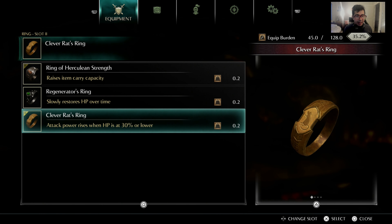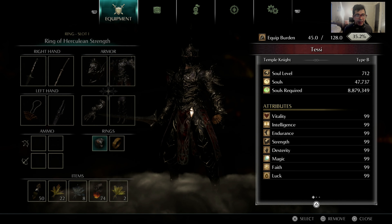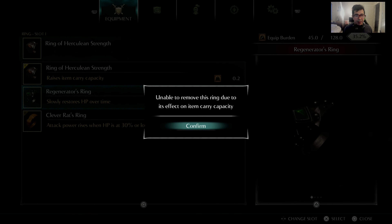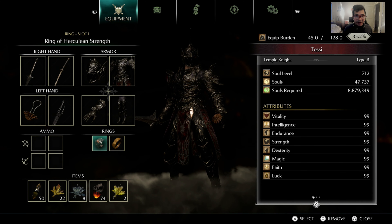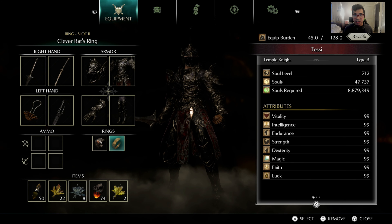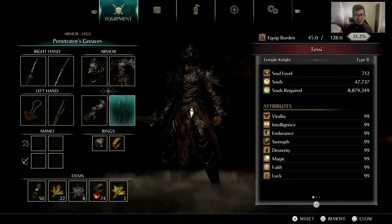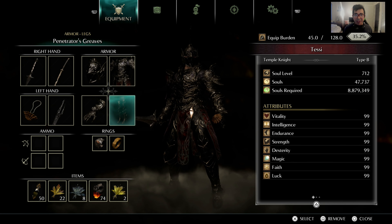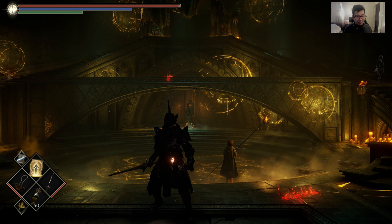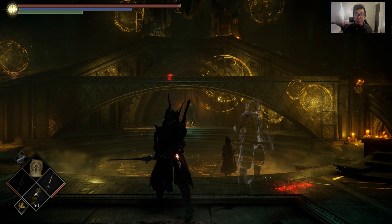For rings, I use the Regenerator Ring and the Clever Rat Ring. The only reason I'm also using the Ring of Miraculous Strength is because the Penetrator armor set's carry limit capacity requires it. The Clever Rat Ring is a must for this build because it helps you deal so much damage by getting you into hyper mode — which is the meta choice.